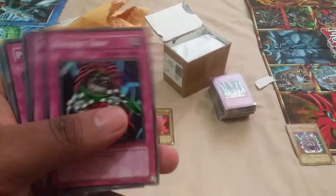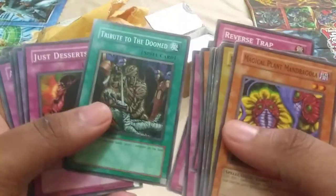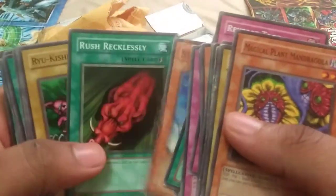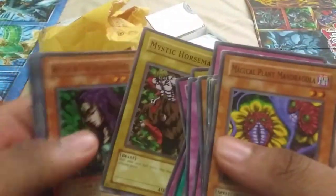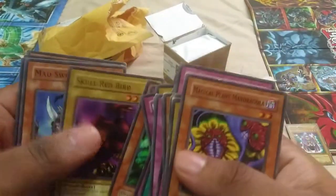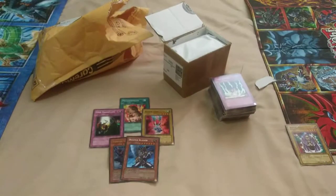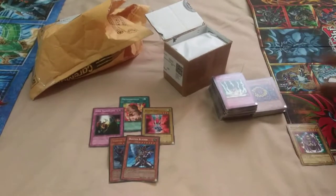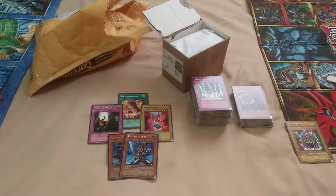Gorgon's Eye, Reverse Trap — I've seen this in a deck in Duel Links now. Got two Crawling Dragons, Tribute to the Doomed, Guilty of the Night, Beast Fang, Armor Glass, Stealth Bird, Burst Breath, Mystic Tomato. Jar of Greed, Spirit Ryu — that's a cool beast — Experience by Fissure, and Spirit Ryu again. So that's a good stack there.